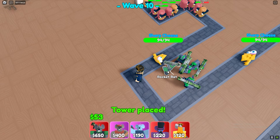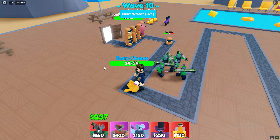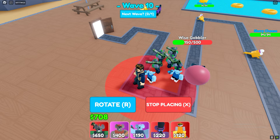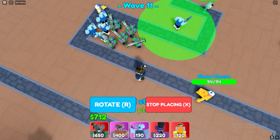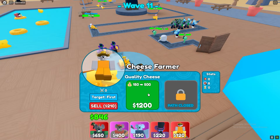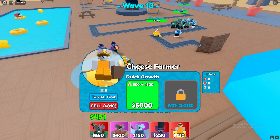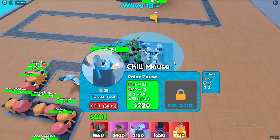After placing five rocket rats, you will want to place five chill nests in the reserve's spot. And if no more fit, place one somewhere where I did. Now upgrade both of your farms. Now upgrade the chill mouses before wave 15 — that's when the camo units come out.